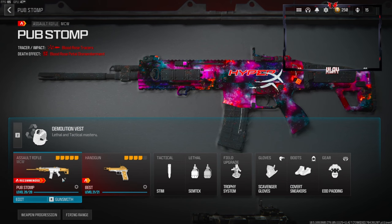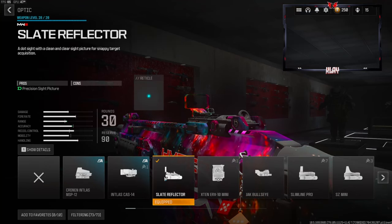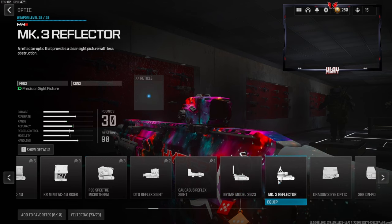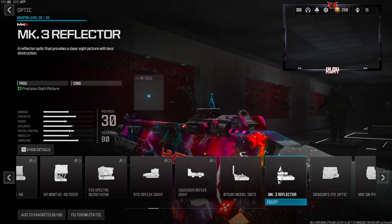Over on the vest we're going to be going with a demolition vest — this gives us resupply and two lethals. Now let's jump straight into the class setup. This is the pro player class setup, so I want to recommend two optics for you guys: the first one is going to be the slate reflector and the second one is going to be the MK3 reflector. These are the two that pros like to use.